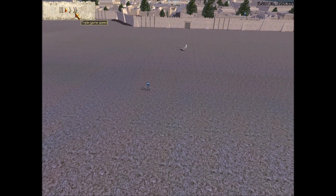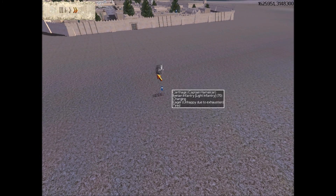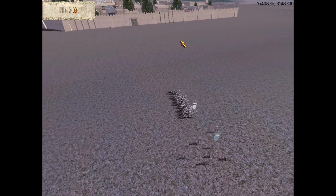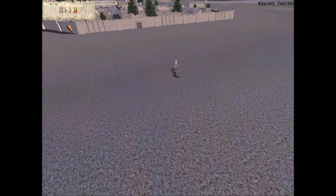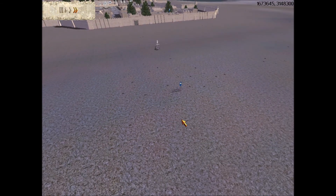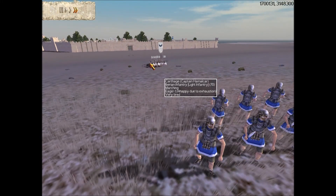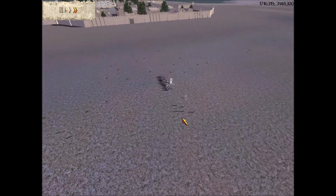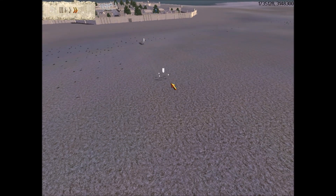I saw these guys regrouped and went to take them out. I ended up charging them and pretty much killed them, but then ignored them for a second — and they came back. I tried to get my slingers to attack, but they just went crazy, so I left them. Then I charged again, and this time they really leave — they stay gone.